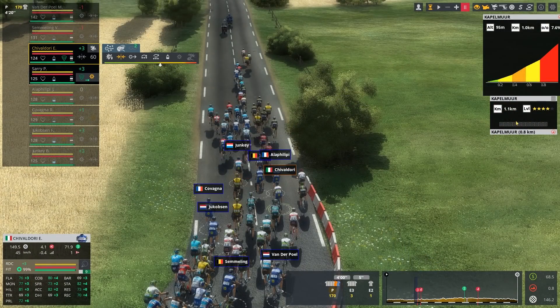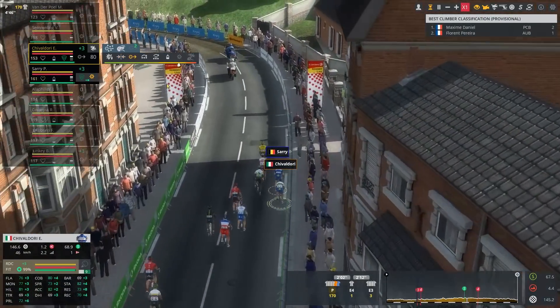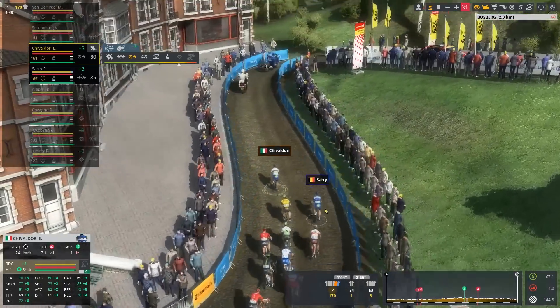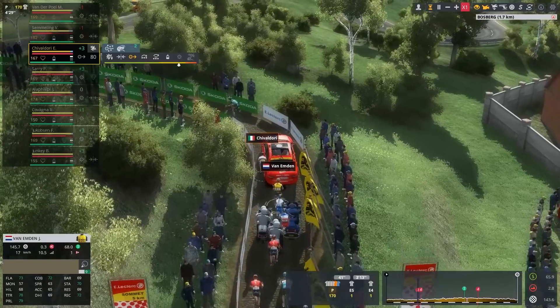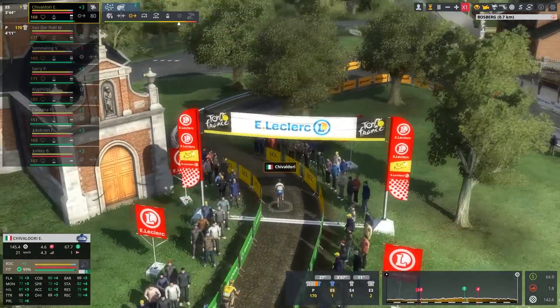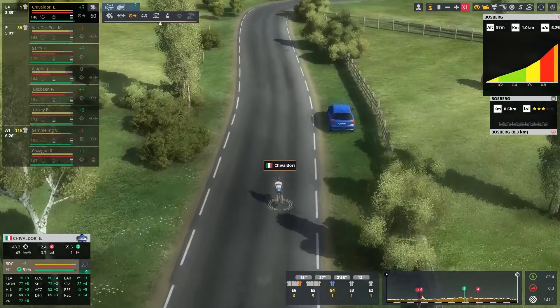There's a proper climb — Capelmure, hello there! A four-star sector. This is exactly where I'm going to make things explode a bit. Perfect lead out — let Enrico do his thing. Can anyone follow? He has 72 in cobbles — he will be quite challenged. He's using all his red bar. That should really splinter the peloton hard. They can't hang on — tackling the Boar's Back as well, which is still a little ways off.